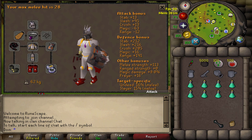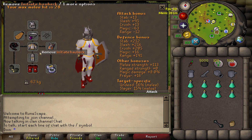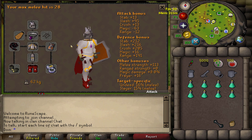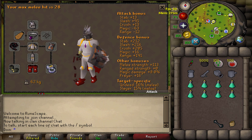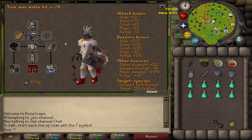You need some prayer boosting gear - I've opted for initiate. You can wear monk robes or the other version of this armour. You want a strength boosting offhand weapon. I've got a dragonfire shield. If you don't have one, you can use a defender or a prayer book for the extra prayer bonus, as we will be praying on this task.